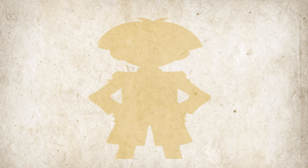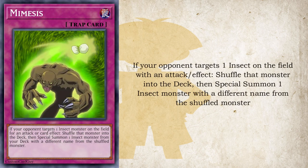Now we get to the traps, starting off with another anime exclusive — Mimesis, a normal trap. If your opponent targets an insect monster on the field for an attack or card effect, you can shuffle that monster into the deck and special summon one insect monster from your deck with a different name from the shuffled monster. This lets you get out whatever effect you need, or meet the requirements for a card like Metamorphosize Insect Queen, which needs to be special summoned by a card effect.